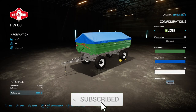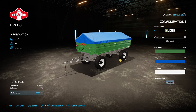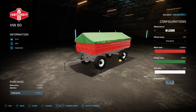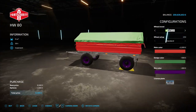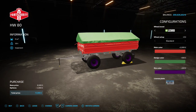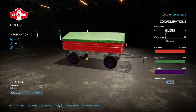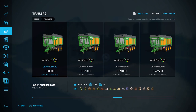Next up is the Fort Schritt HW80 by EricFS — 8.73 megabytes on the download. You'll find it under Trailers. It's got an 11,000 liter capacity and weighs 3.8 ton. It has real brands: Lizard, Michelin. You can change main colors, body design color, top color, and rim color. It'll take pretty much everything the game can throw at it from a crop perspective. It has a pivot axle on the front which can make reversing tricky, but it's a nice little trailer.